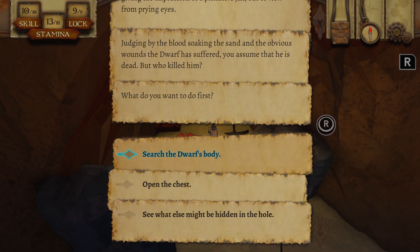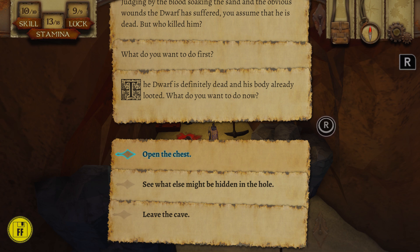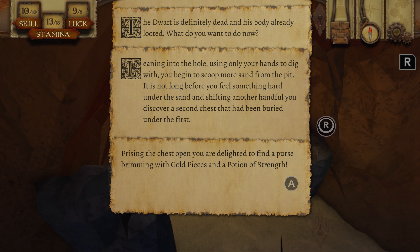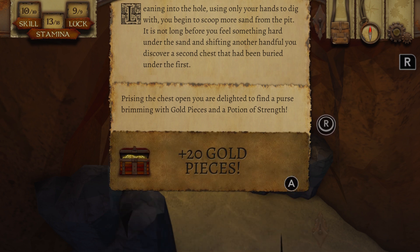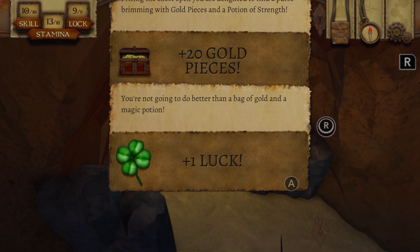Let's investigate. Search the dwarf's body — the dwarf is definitely dead and his body already looted. Let's see what else might be hidden. Leaning into the hole and digging with your hands, you feel something hard under the sand. Shifting another handful, you discover a second chest buried under the first. Prising the chest open, you are delighted to find a purse brimming with gold pieces and a potion of strength. 20 gold pieces — you're not going to do better than a bag of gold and a magic potion. Plus one luck.